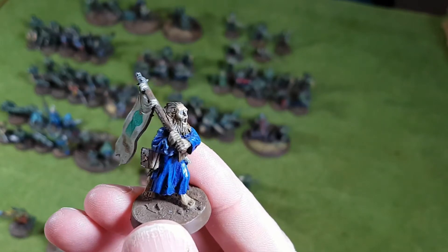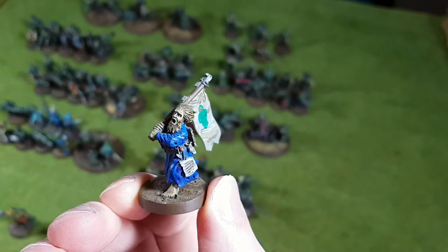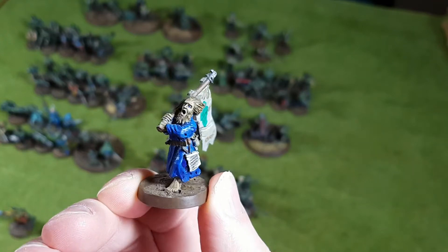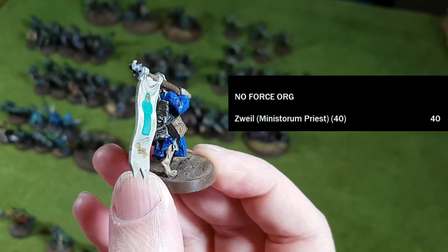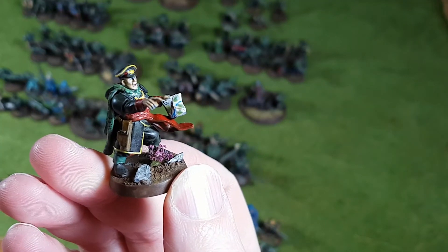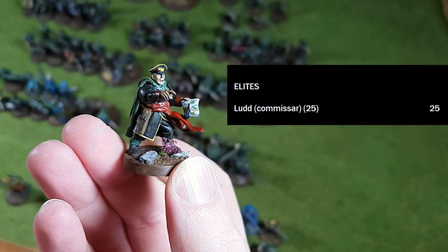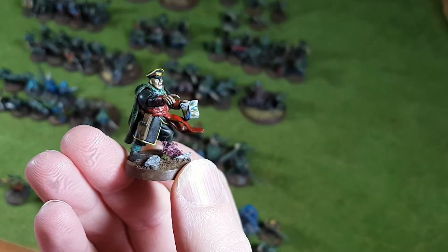The next character is from the No Force Organization section, and you can have only one: a Ministorum Priest representing Ayatani Zweil. At the moment I'm using the official Codex version for 40 points, but we also have a data card for a specifically Zweil version of the Ministorum Priest — if you'd like that version, it's on the Discord. My last character, Commissar Nahim Ludd, takes an Elites slot using the official Codex entry for a Commissar. Ludd does use different pistols over the books, but I'm sticking with the Munitorum issue Bolt Pistol, so Ludd is 25 points. This is the latest model I've made as of recording and I think it came out rather well.